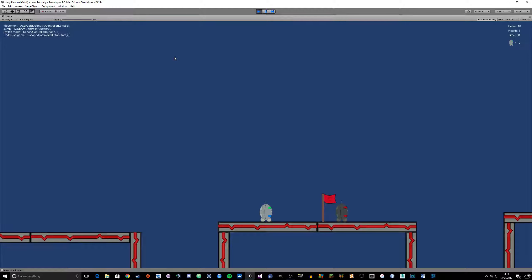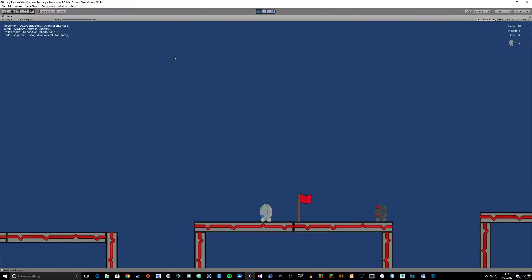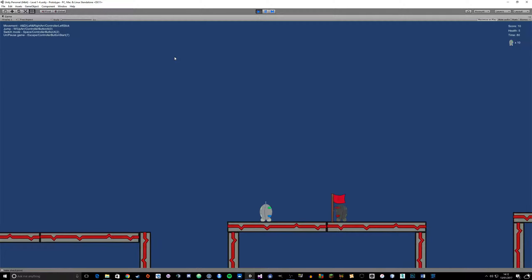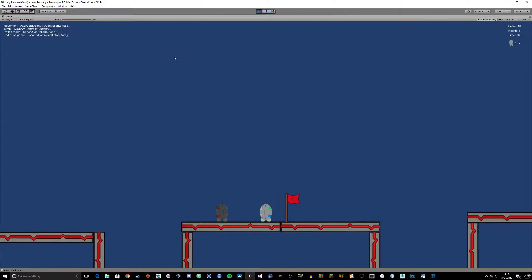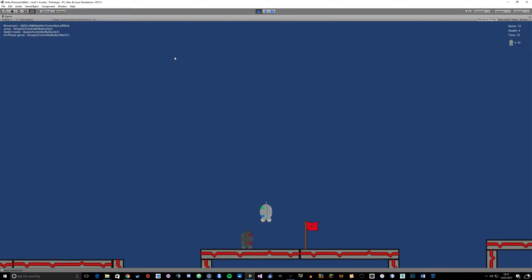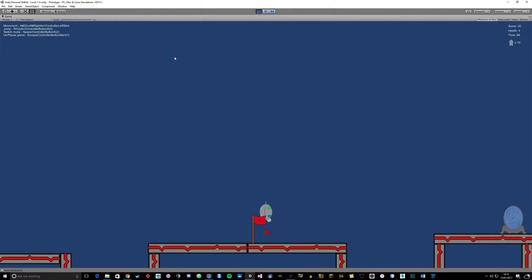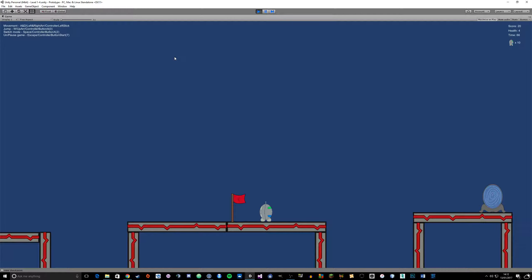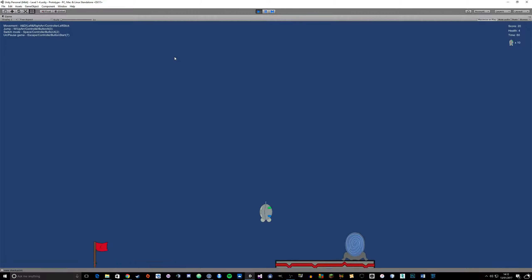So this is just a standard enemy, coloured in a darker sort of grey so the player knows that he's an enemy - coloured eyes red makes it pretty clear he's going to hurt you. This one just moves left to right and that's about it. If he collides with you then you get hurt - you can see the health just changed to 4. If you jump on his head, you kill him. He's not very strong.